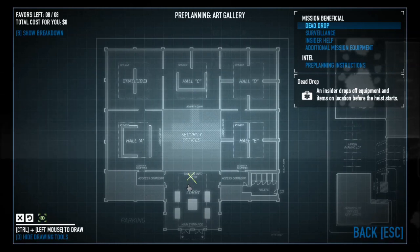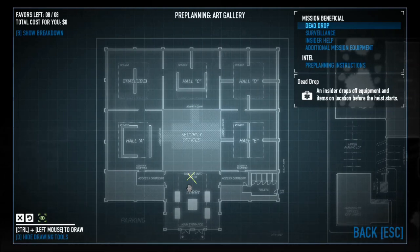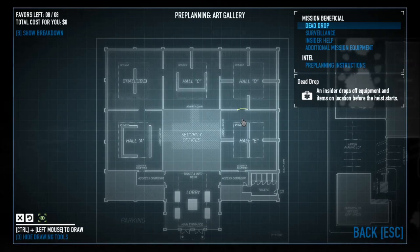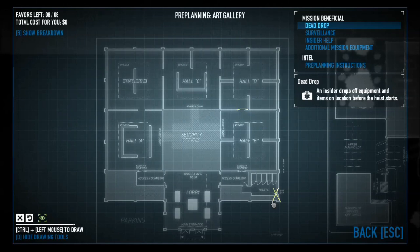Another really annoying thing you'll run into is a security grid that will be in one of four spots. You essentially can't walk through it because it will set off the alarm. If that grid spawns at the bathroom entrance, I usually just restart because that really sucks — your easiest way of getting in and out is right there at the bathrooms.